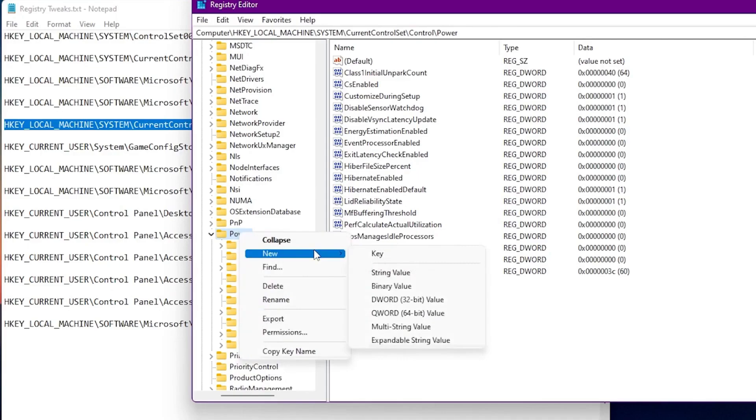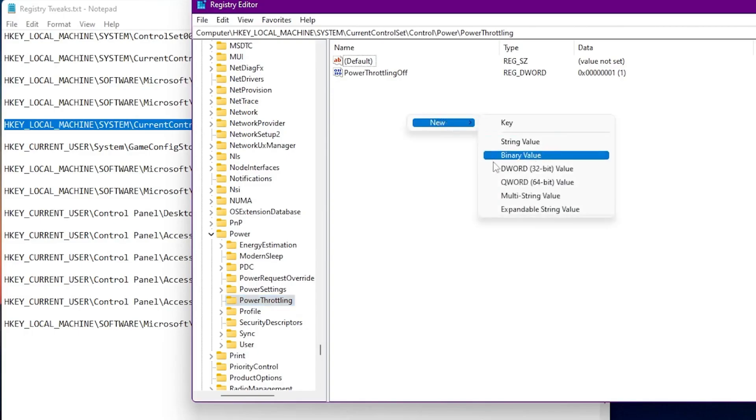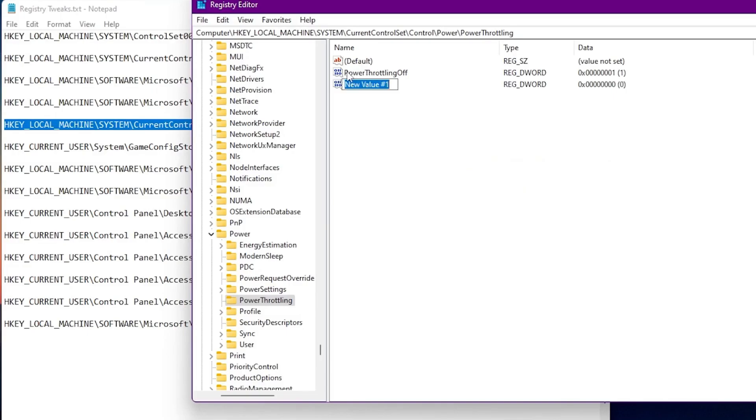Next, in the left panel of the address bar, right-click the Power Options key, go to New, then Key, and create a new key named 'PowerThrottling'. Inside the PowerThrottling key, right-click, create a new DWORD 32-bit value, and name it 'PowerThrottlingOff'. Open Modify and set the value data to 1. This enables the PowerThrottlingOff setting, meaning power throttling is now disabled on your PC.